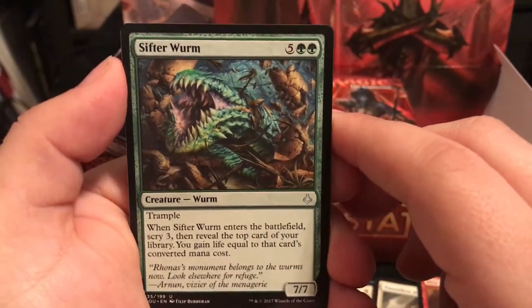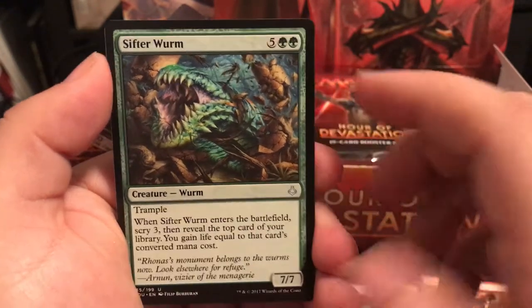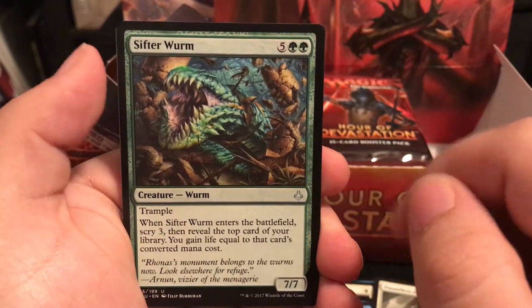Sifter Worm is a 7-drop, 7/7 with Trample - all the 7s. When it enters the battlefield, scry 3, meaning you look at the top 3 cards of your deck. Then reveal the top card of your library and you gain life equal to that card's converted mana cost.